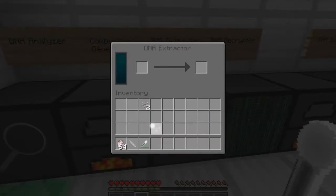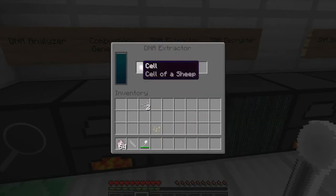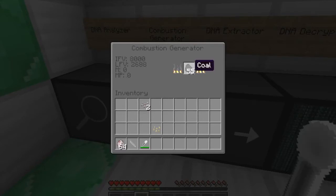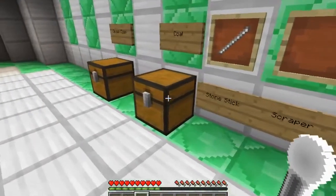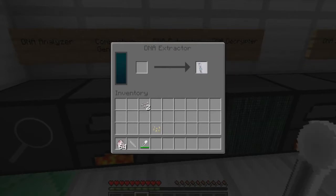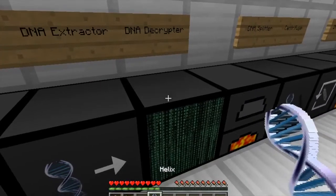Here we have the DNA Extractor. You put the cell of a sheep, which was obtained from analyzing the skin cell. The DNA Extractor is faster, but it still uses a little bit of energy, and believe me, this coal is going to go down very quickly. The extractor will obtain this double helix, but this is just a code — we can't understand any of it. So you put that in the decrypter.